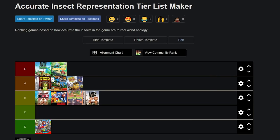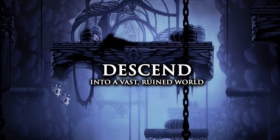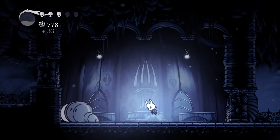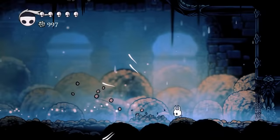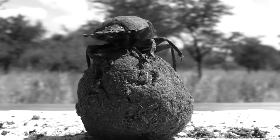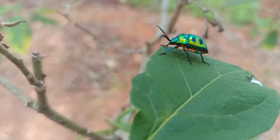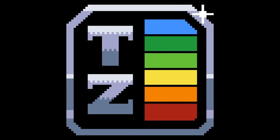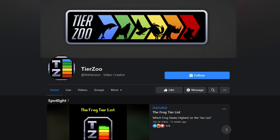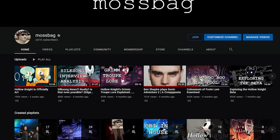All in all, I'll have to put Hollow Knight in the C tier for accurate insect representation. Honestly, I'm surprised this game is so popular for being so riddled with basic misconceptions about entomology. While the world of Hollow Knight doesn't reflect the insect world that closely, it still does a great job of capturing how truly bizarre insects can be. Hopefully this video helped you better see the original creatures behind Team Cherry's design. If you want to learn more about insects and animals in general, then I'd recommend you check out TierZoo, who helped me with this video — you can find him on YouTube. As for me, I've hit my upload quota for this half of the year. See you in August!